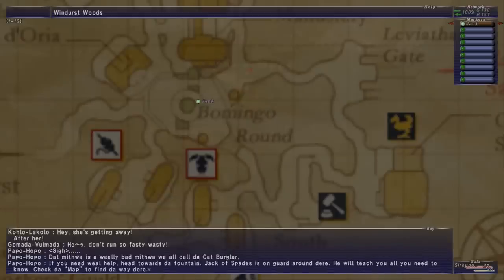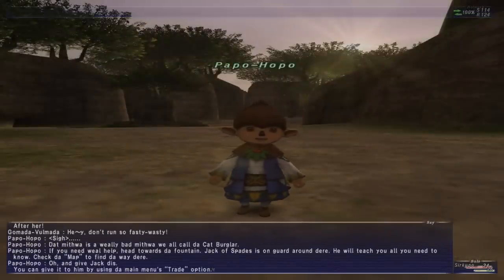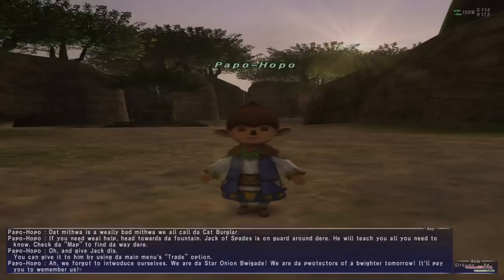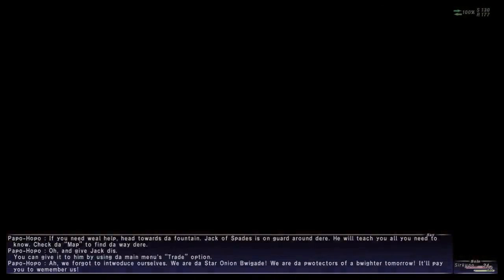Check the map to find a way there. And give Jack this - you can give it to him by using the menu's trade option. We forgot to introduce ourselves. We are the Star Onion Brigade. We are the protectors of a brighter future. It'll pay you to remember us. Go, Star Onion Brigade! They're nice kids.